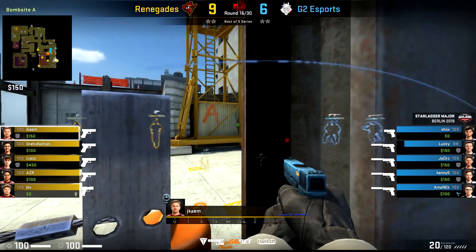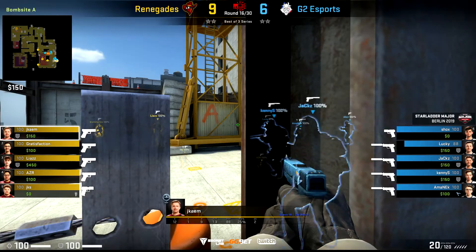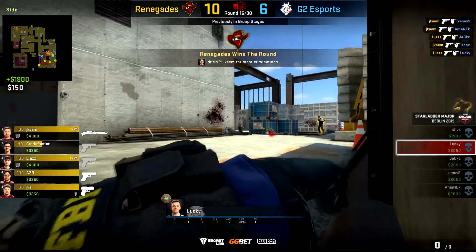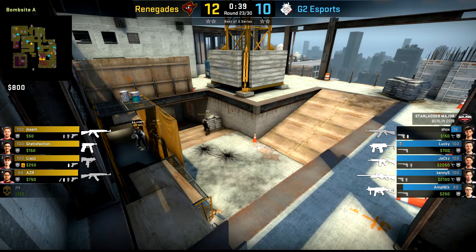Especially because there are so many angles and so many ways you can hold this crossfire down towards this position to watch the bomb, it's really, really difficult for the CTs to consistently win out on these trades — and that's why it feels very difficult to come out on top here.